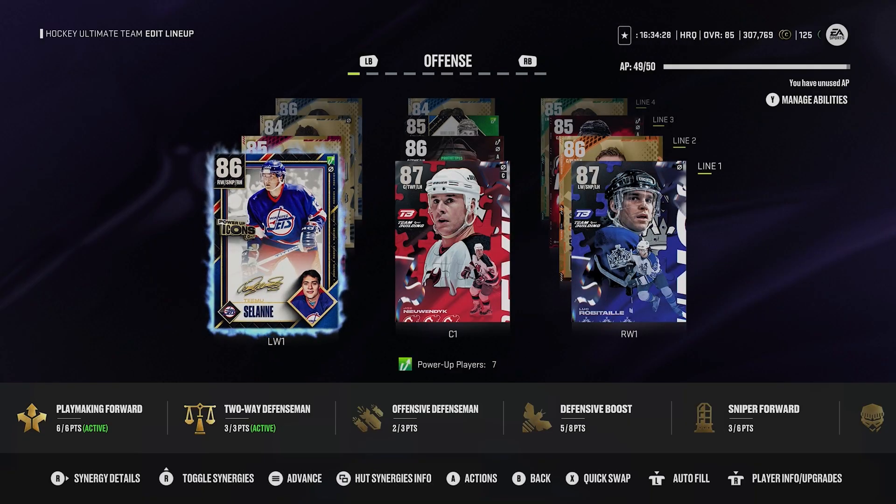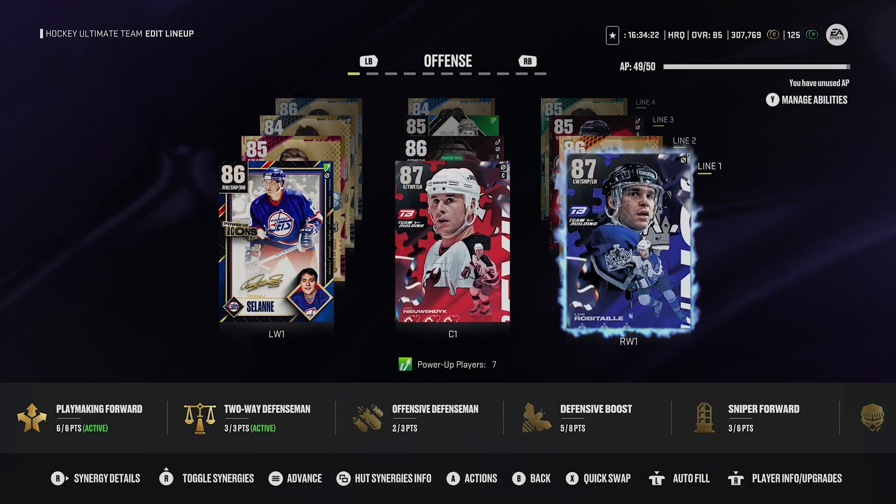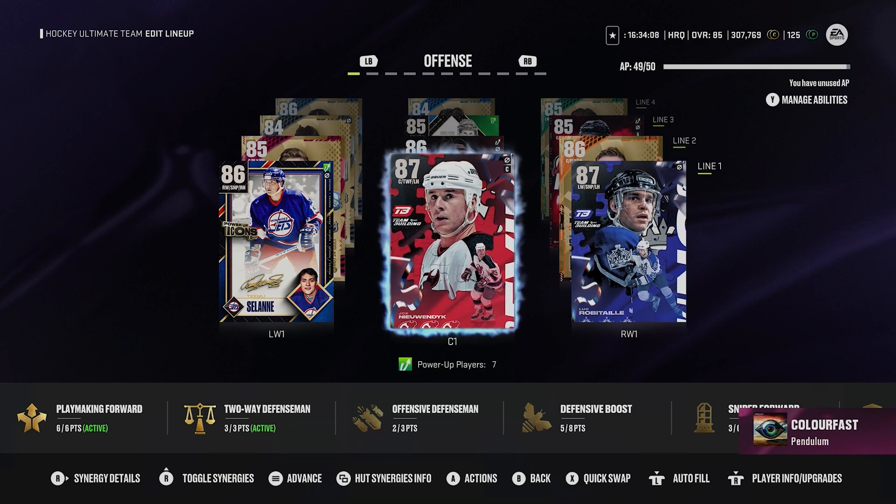I recommend putting the prototype players - put LaRock where Solani is, put a Heischer there, and then a Draper. Boom, you have three cards in your lineup. When working on the games-played objective, I'd recommend having all of them in the top line and playing four minutes on rookie, going for assists and hits with the prototype players. Just drop the puck to the defenseman or the AI and then literally hit them - you can easily farm hits. It's a very easy way to get these objectives done quite quickly.